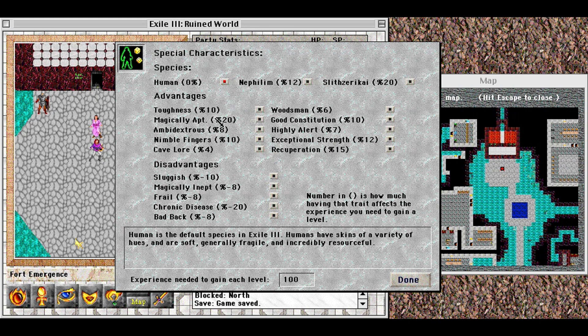I can also select from various advantages and disadvantages. Toughness makes you more resistant to damage — blows of all sorts have less effect. Magically apt is a good one for spellcasters: spells will function better, basically fireballs do more damage. Ambidextrous, like Pearl, lets you use one weapon in each hand without penalties. Normally, using two weapons makes both much less likely to hit.